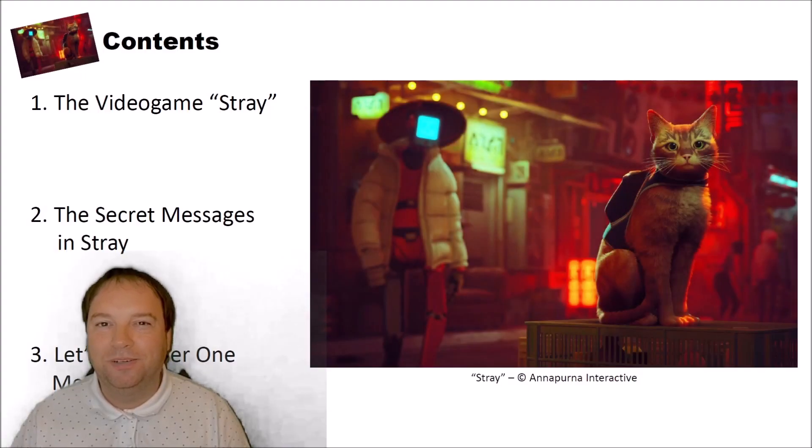Hello and welcome to a new video on cryptography for everybody. During the last three evenings, I played a really nice and new computer game called Stray. The game is a really nice game, and I adore the main protagonist, which is a cat. The game also features hidden messages, and in this video I want to show you how you can decipher these hidden messages of Stray.